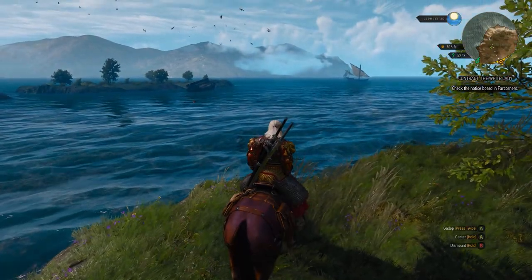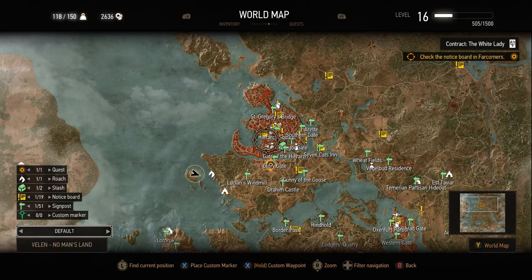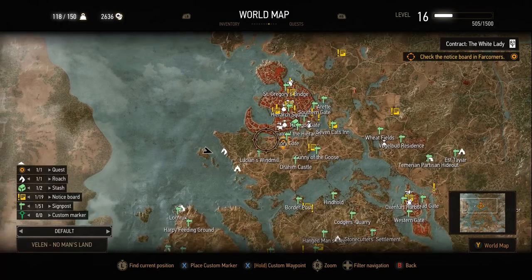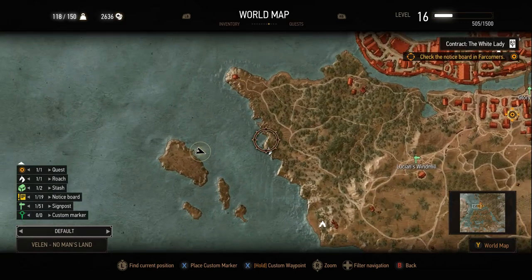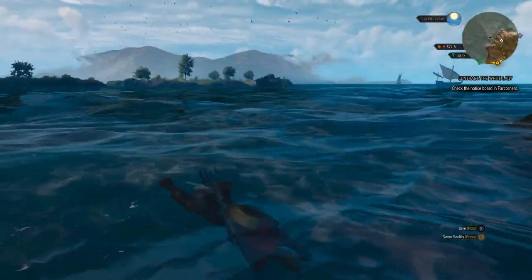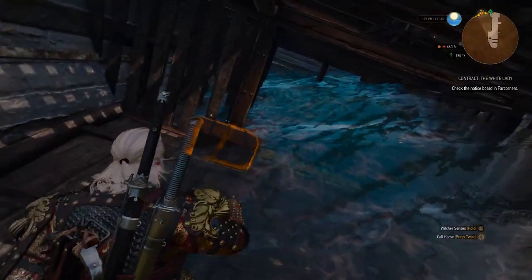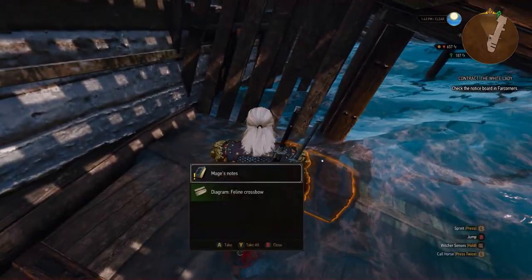The Feline Set also comes with a crossbow that we can find offshore on an island. From Novigrad as reference, head down to where you see my horse icon, and the island will be straight across — we can swim there as well. So go ahead and take a dive into the lake. Once we get closer to the island, you'll notice a sunken ship. Just get on board, head down the stairs, and loot the chest that's holding the Feline Crossbow.